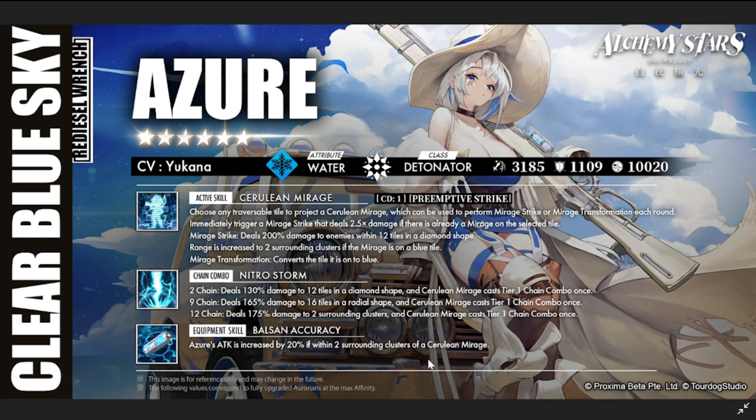Her equipment skill is Balsun Accuracy: Azure's attack is increased by 20% when she is within two surrounding clusters of a cerulean mirage. Both Roy and Azure have somewhat parallel kit structures, but Azure is clearly ahead.